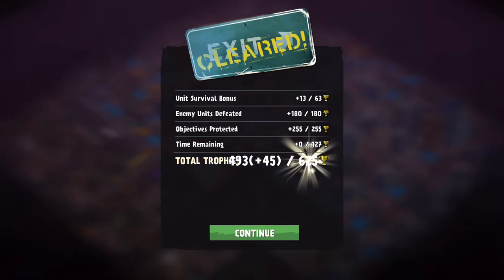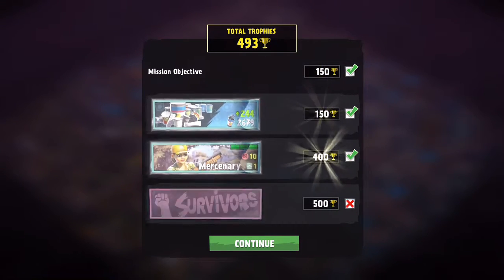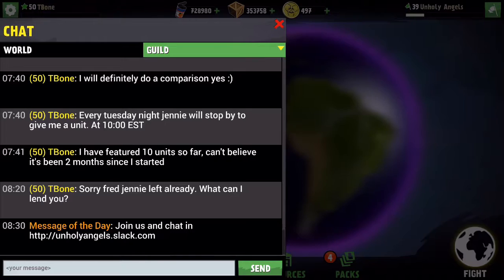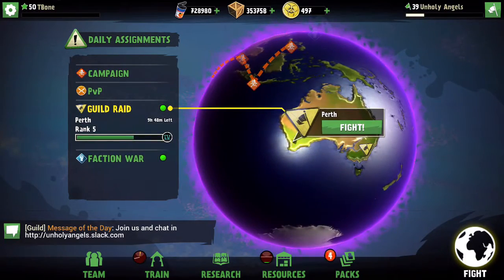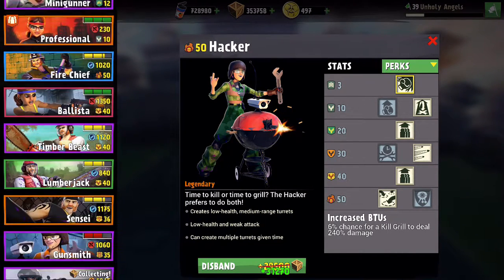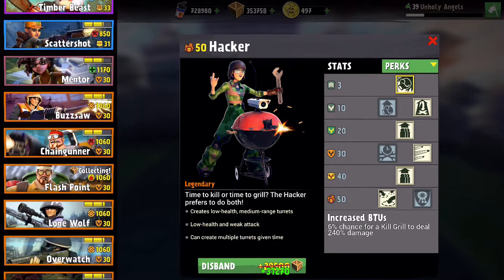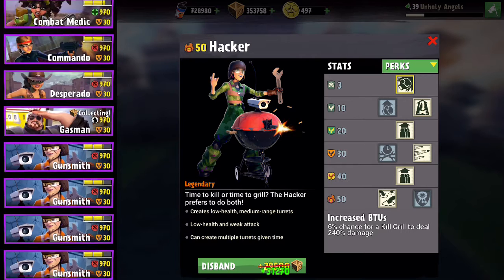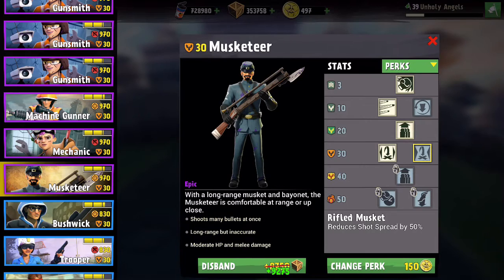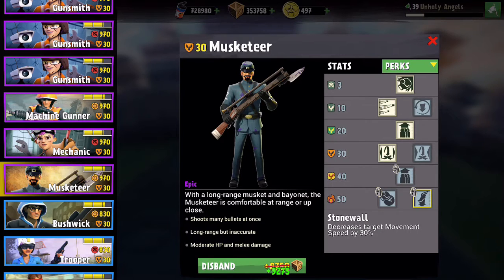What I was showing there was the reduced spread — having the spread be smaller concentrates more firepower, so when enemies line up you can damage them more effectively. Let's take a quick look at the perks for the General. Using my level 30 Musket as a reference since the perks are the same: level 10 Needle Gun increases bullets by 40%, Rifle Musket reduces shot spread by 50%, and level 50 Stonewall decreases target movement by at least 30%.